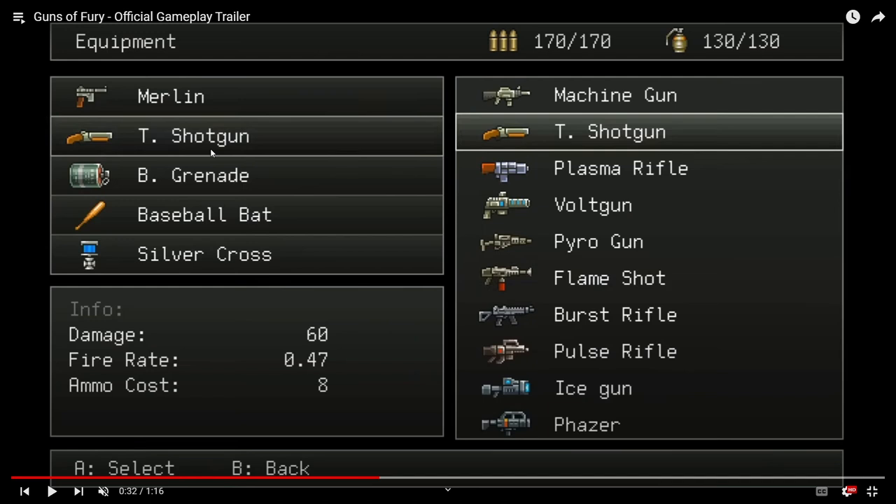With a lot of these games you'll have a base weapon — your handgun or whatever it is — which has unlimited ammo, and then everything else you pick up only has a limited amount. 130 grenades — that's a lot. We also have what I wonder is an accessory, the silver cross — whether that enhances damage you take or receive, or gives some special abilities. These are all the things I'm wondering when looking at the trailer. Volt gun, pyro gun, flame shot — how's that different from the pyro gun? Burst rifle, pulse rifle, ice gun, and a phaser. I wonder if there's more.